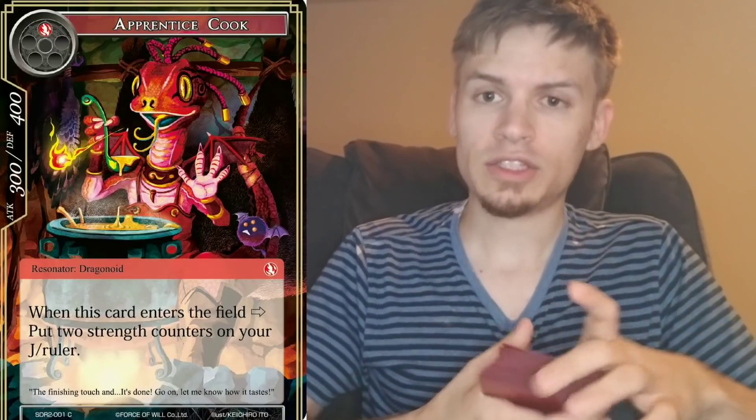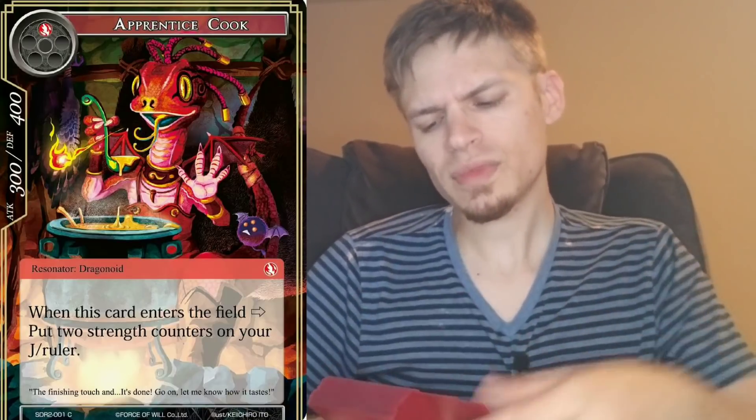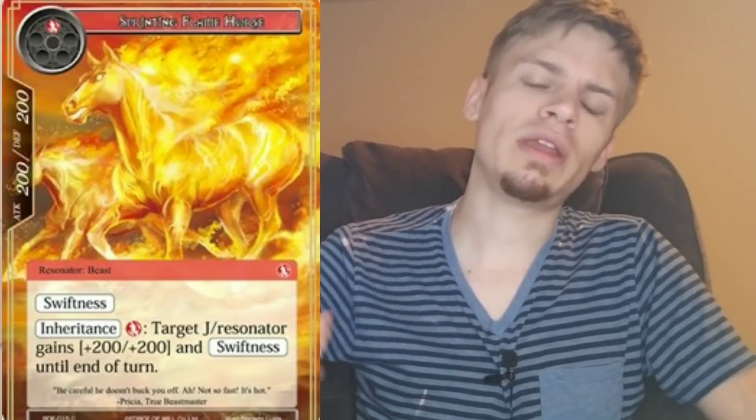I run three Apprentice Cook — he's a 300/400 resonator and when he enters the field you put two strength counters on your J-ruler, which is a nice consistent way to keep up counters. I run three Sprinting Flame Horse mainly to give things swiftness. The primary target is Kirik himself: J-activate, burn to clear their field, gain 15 counters, give him swiftness, and swing in. If they block, I can burn again.